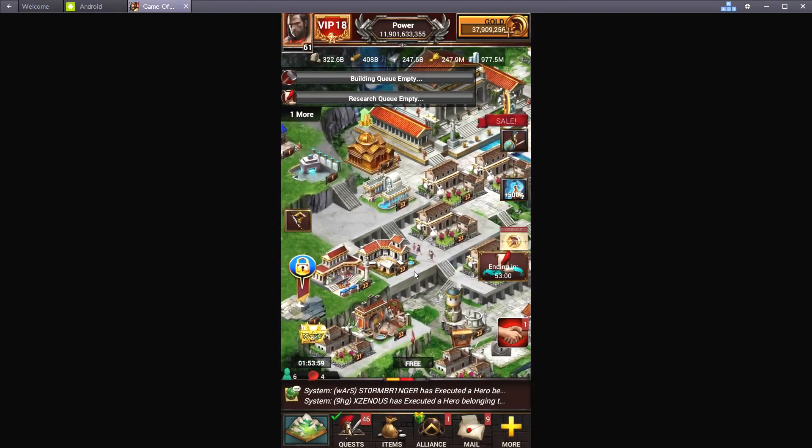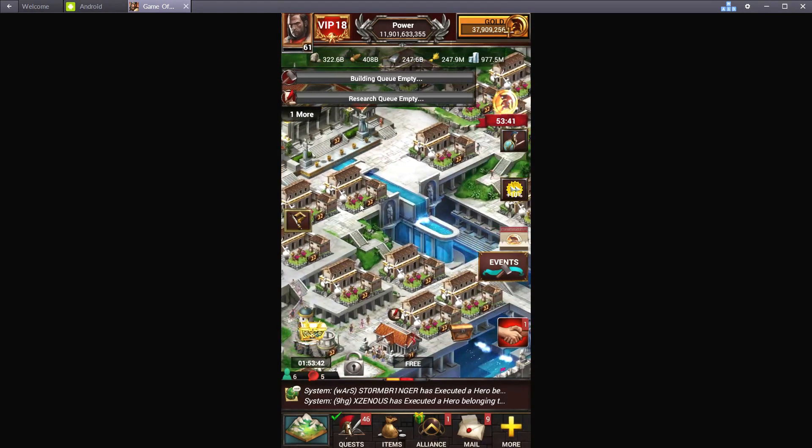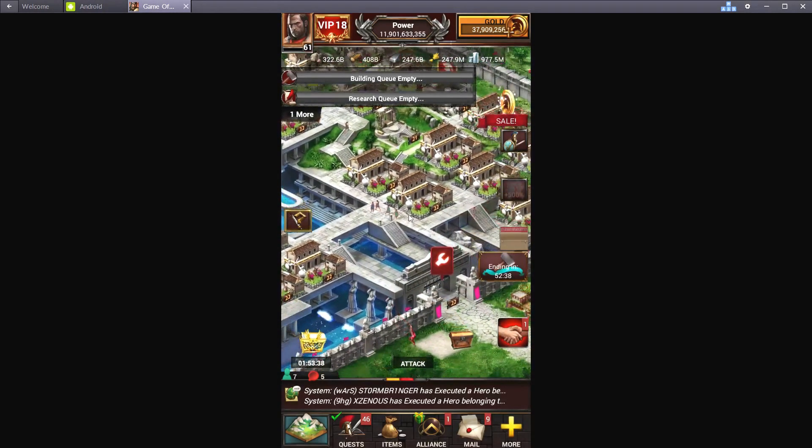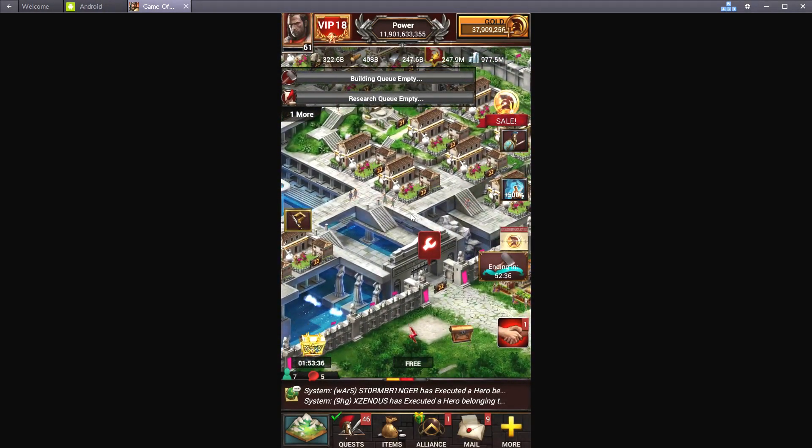If you don't have buildings at level 22 yet, there's really no rush, but you need to start working toward 22. Maybe start working toward 23 if you're already at 22 and have nothing else to use your hammers on. It will help to upgrade these buildings — I know 1% for your barracks doesn't seem like much, but after you do a lot of them it does add up quite a bit and does make a difference.